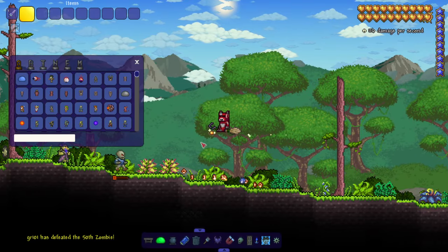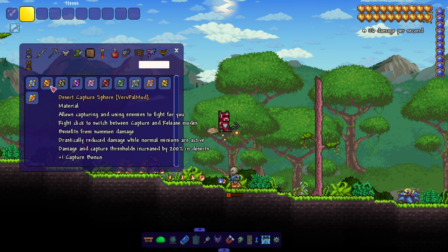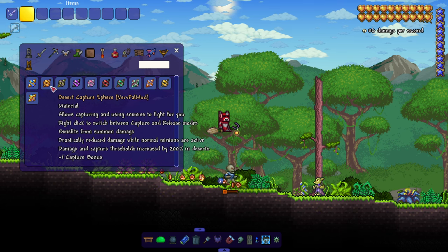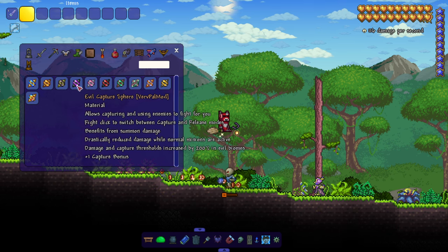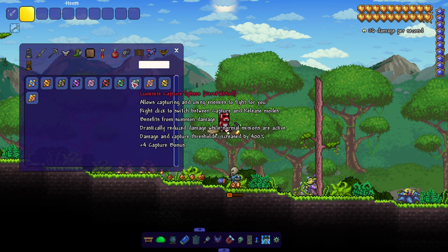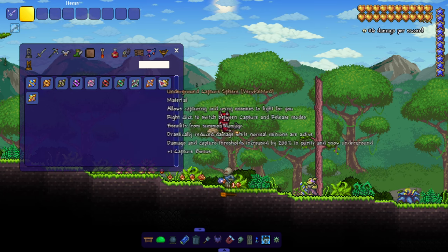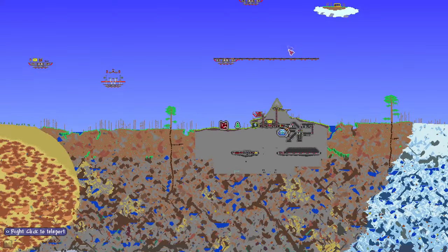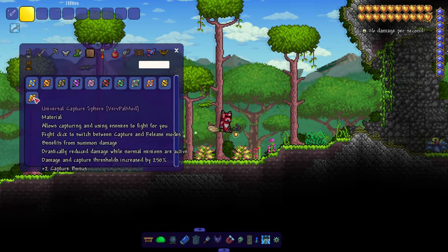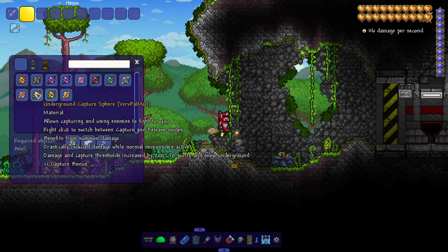I want to see what the stronger spheres are, because I've only seen the basic one. We have a Desert one — plus one capture bonus, and capture thresholds increased by 200% in deserts. There's a Luminite one which makes them really strong. A Sky one that works above the surface, and an Underground one. We even have a Universal one.